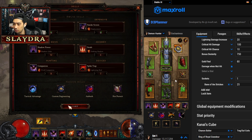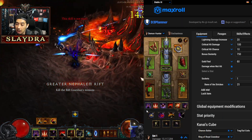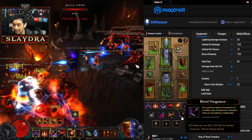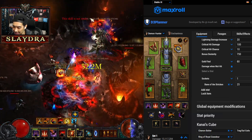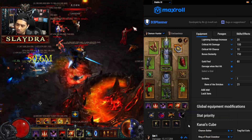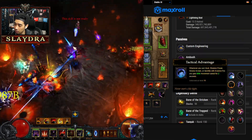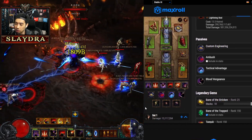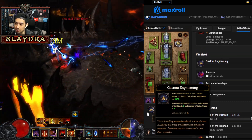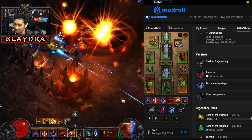The gameplay shown here is GR100 with the speed variant. For the speed variant, instead of Punishment I run Blood Vengeance, so picking up health globes gives us the Hatred we need. I'm running Shadow Power with Shadow Glide for faster movement. On passives, you can drop Cull of the Weak and run Tactical Advantage for extra speed, or Hot Pursuit if you drop Ambush. This is more for T16 speed running and it's much faster as you can see in the gameplay.